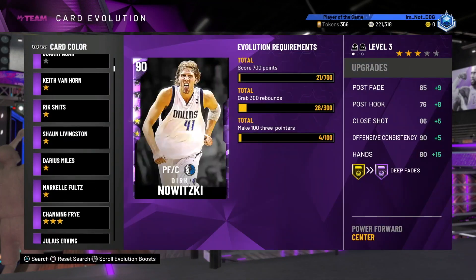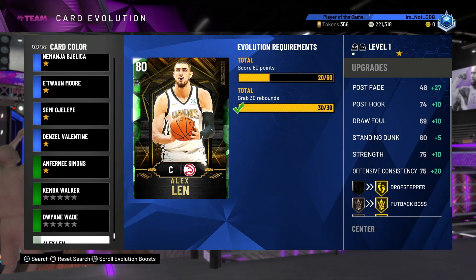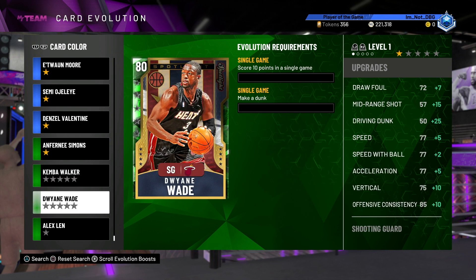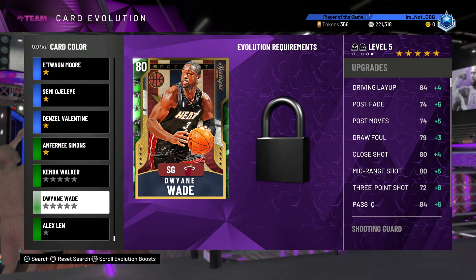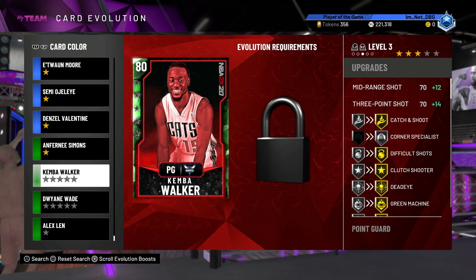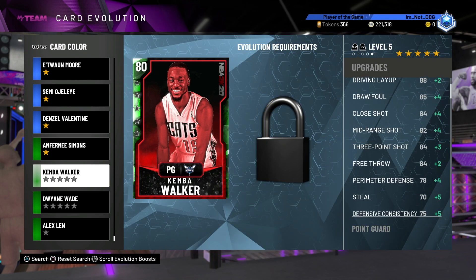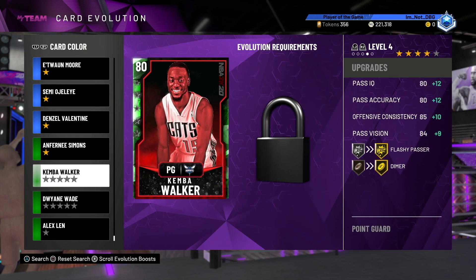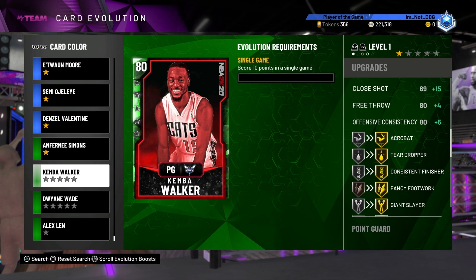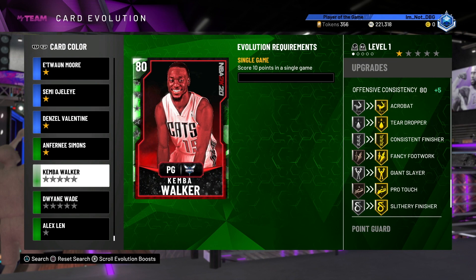Do you want to know why he sucks? Because he's a Day 1 Evo card. This is a Day 1 card that has not been brought into the game. This Emerald card only went up to Amethyst, and nowadays it's just kind of completely outclassed. See this Emerald right here? He goes to Diamond, but you know what he doesn't get? He does not get any version of Quickdraw.